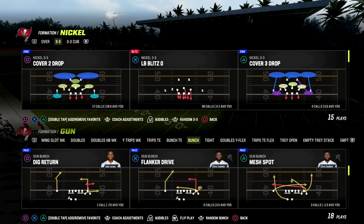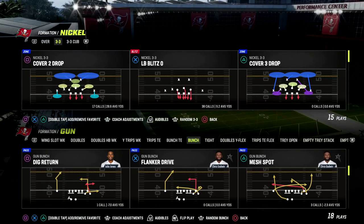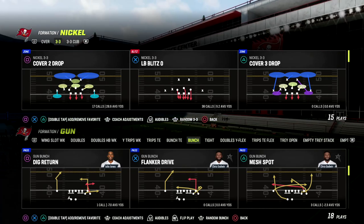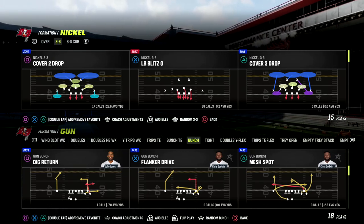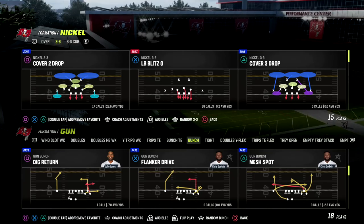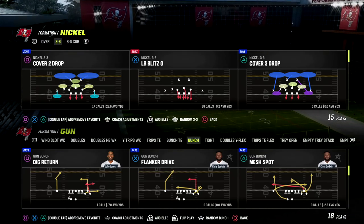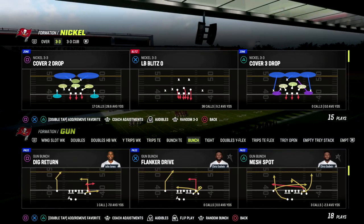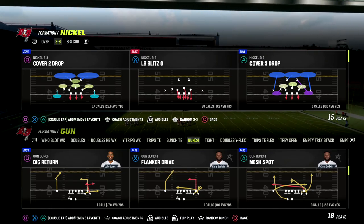Today we're going to be focusing on Dig Return. I really like this play for short yardage or as a wrinkle play to throw the defense off, especially if they're starting to play a lot of double coverage or a lot of zone. This is a great little play — it can also beat man coverage, but it is really specifically designed to attack zone really well. The play is Dig Return.